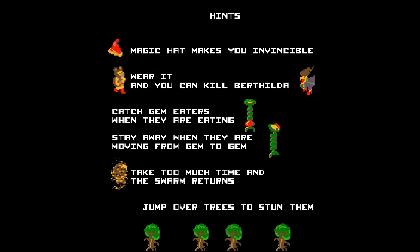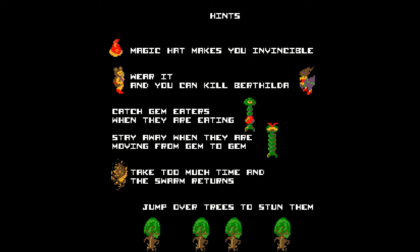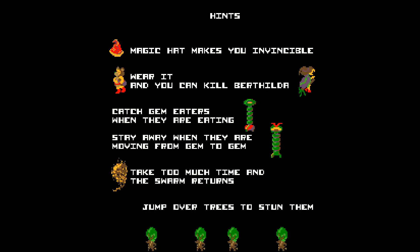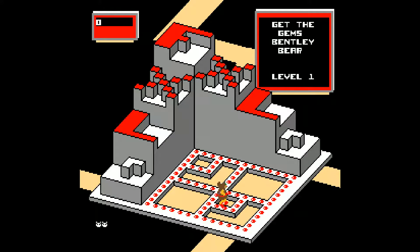Magic hat makes you invincible — oh, I didn't even know. Catch gem eaters when they're eating and stay away from them when they're moving from gem to gem. So you can totally pass them by when they're eating. Take too much time and the swarm returns — oh, that's a swarm, not a tornado. And then jump over trees — that's right, you have a jump. Okay, I need to find out what my jump button is. It's A. Of course it's A. Silly goose.